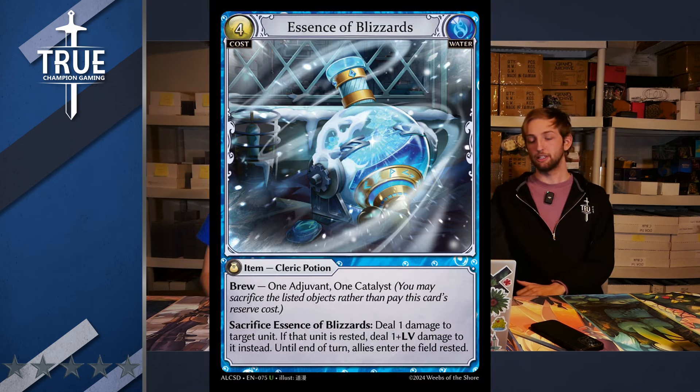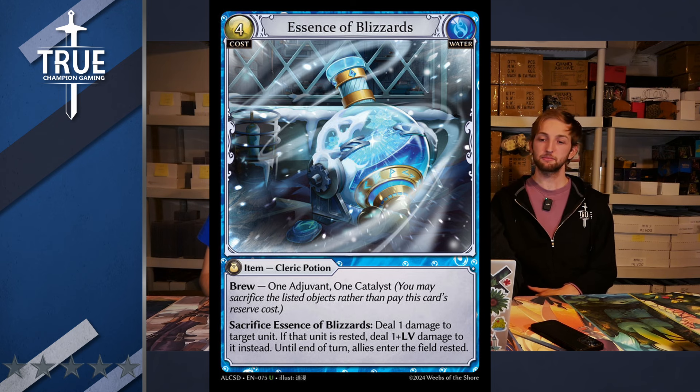Welcome back — we are going to jump right into it. The first card today is Essence of Blizzards. This is a four-cost item, Cleric Potion with brew, one Adjuvant, one Catalyst, and that's all you need. Then you get to sacrifice Essence of Blizzards: deal one damage to target unit. If that unit is rested, deal one plus level damage to it instead. And until end of turn, allies enter the field rested.